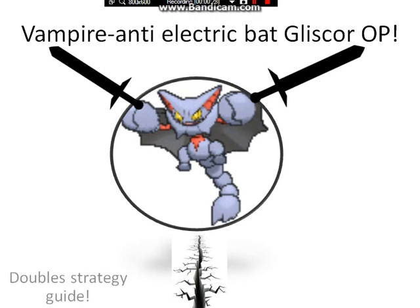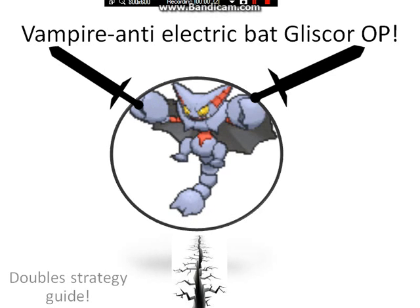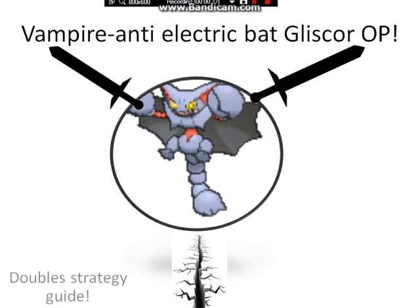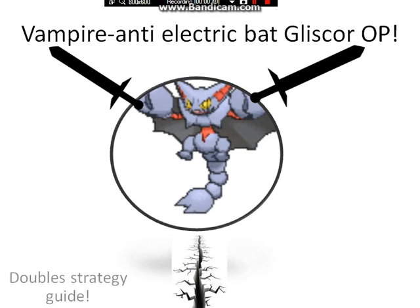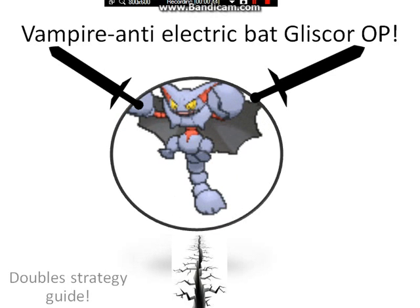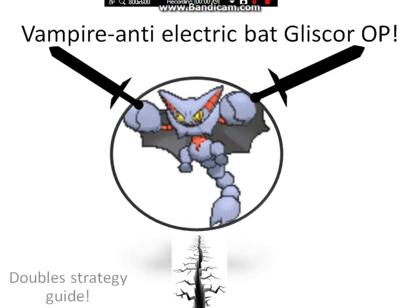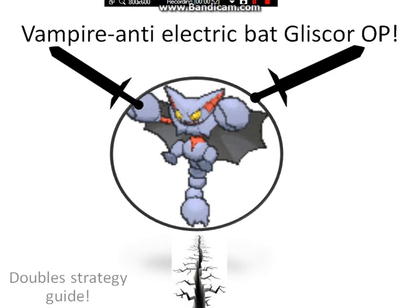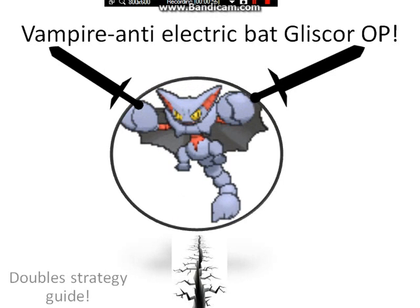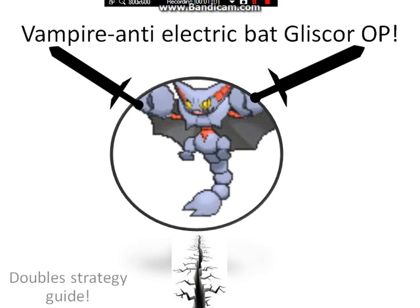So here's what I use. As you can see from this picture, Gliscor is a really good Pokemon to use Swords Dance with. I didn't even know he had Swords Dance until a fortnight ago, and I've been using Gliscor all my life. As soon as I learned he had Swords Dance, I gave him Earthquake. I've absolutely always hated the Toxic or Poison Heal strategy — for those of you who agree it's gimmicky, watch this video for a much better strategy.